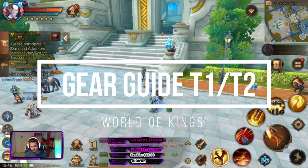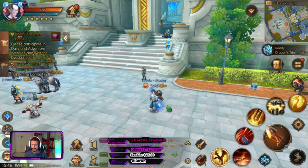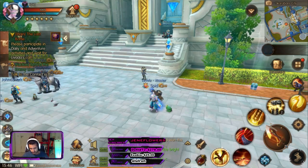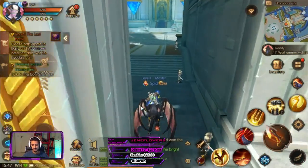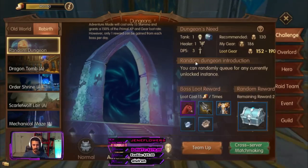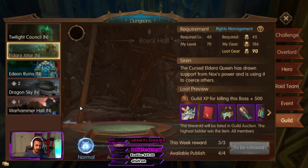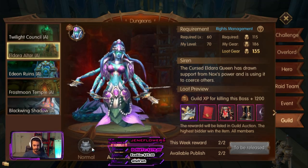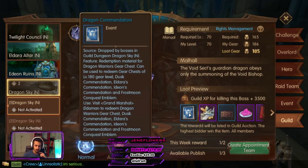Hey guys, I'm back with a new World of Kings video. Today we're going to be talking about something that people are freaking out over — they don't understand how they're supposed to finish the T1 or T2 gear. I'm going to go through everything so you guys don't need to panic, because they didn't remove anything except the coupons, the rate, and the drops from the old adventures. The reason they did that is so you guys run the new content. Dragon Sky is the new content and it's very easy — it drops this coupon.